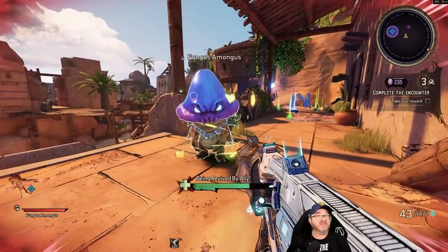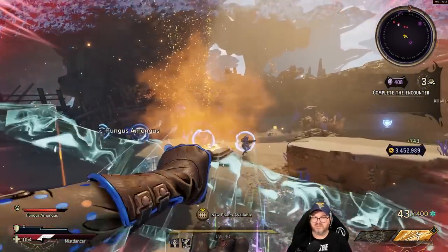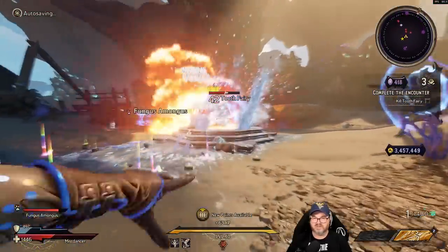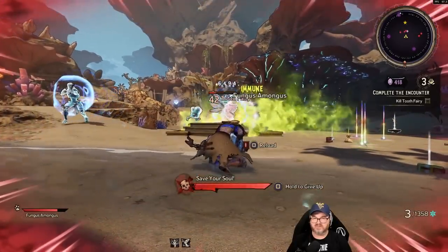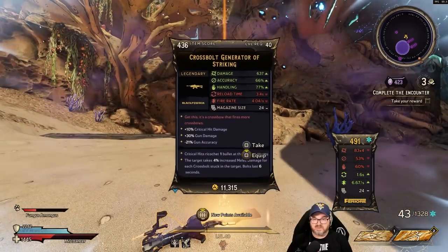I don't want to talk about it. Oh, crossbow generator — we were just talking about that earlier and how I needed to get one with the new barrel. God damn it, it's the tooth fairy. Kill it quick because good lord, this thing starts flying around like an asshole. Here we go. We got it. This one's the melee damage one though.